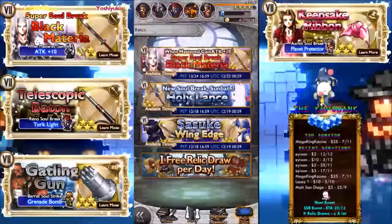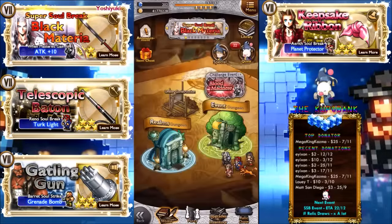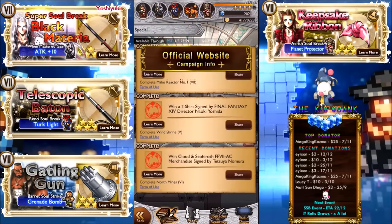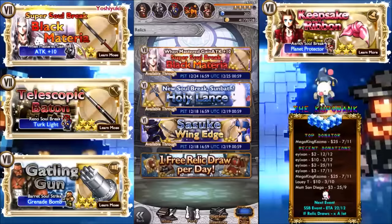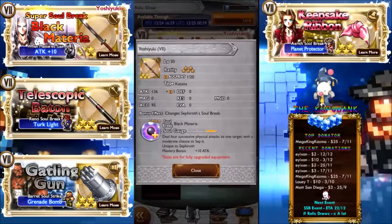It looks freaking unbelievable — I love the Japanese interface. Don't forget to go through the specials as well and get that done. Let's do the 100 gem relic draw first. We have Sephiroth: deal four successive physical attacks to one target with a moderate chance to sap it. You get the mastery reward — this is probably the most powerful katana out at the moment.